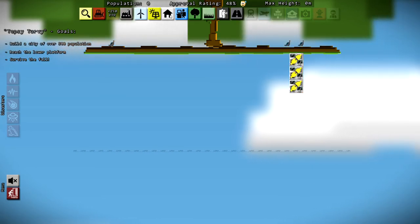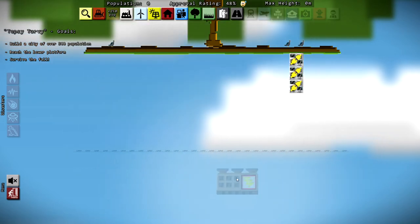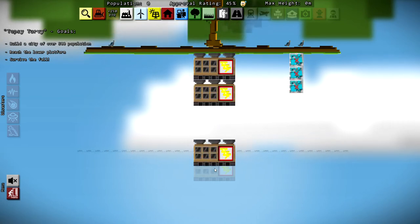Our goals in Topsy Turvy are: build a city of over 500 population, reach the lower platform, and survive the fall. So let's go ahead and get started.